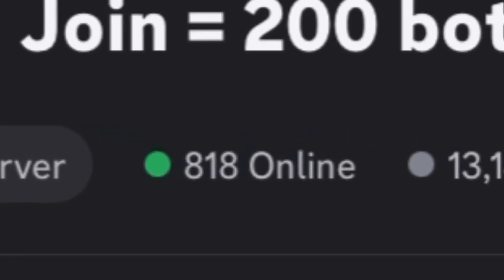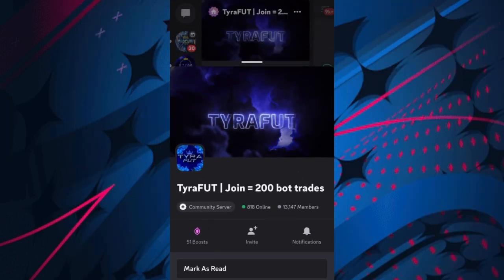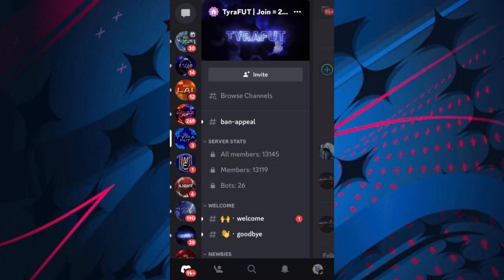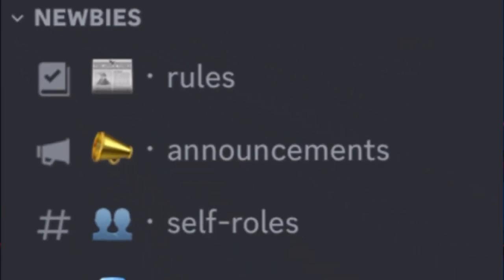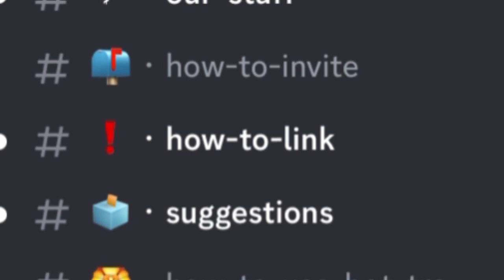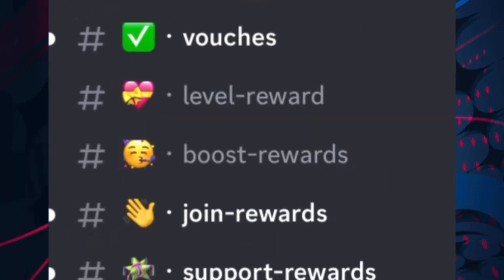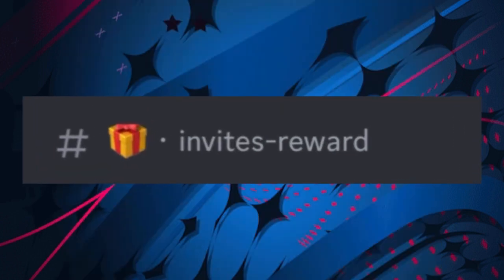Which is mental, as well as 51 boosts to the server to show how good it is. Now I'm going to show you everything they have to offer - from their newbies section where they have their rules, announcements, self roles, boosts, giga chats, and 13k member giveaways, their info of staff, how to invite, how to link, suggestions, how to use bot trades.